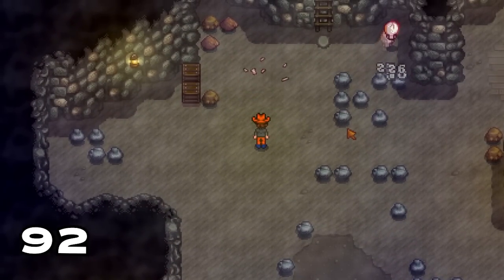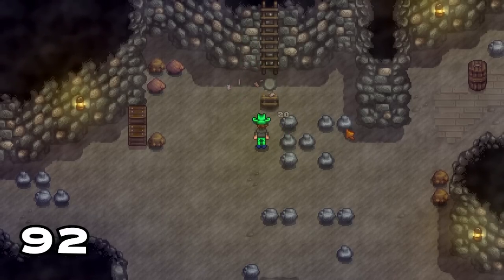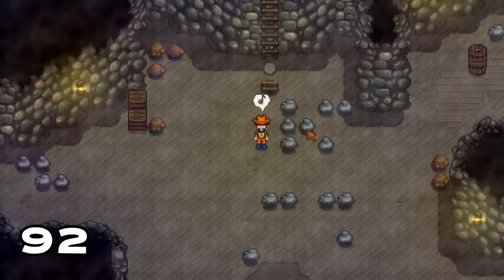Did you know that the haunted skull enemy that you fight in the quarry cave has a chance to drop a magic rock candy? This is the rarest and strongest consumable that you can get from an enemy in the game.